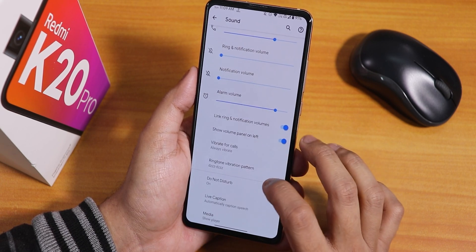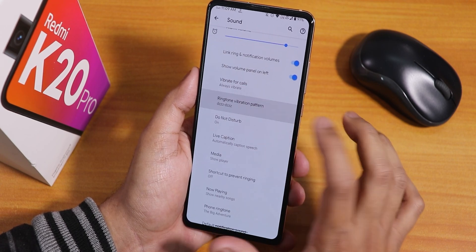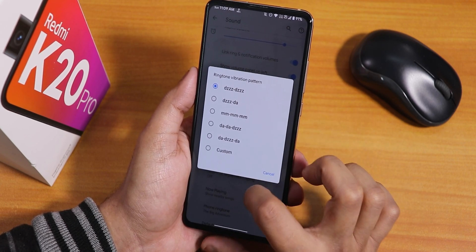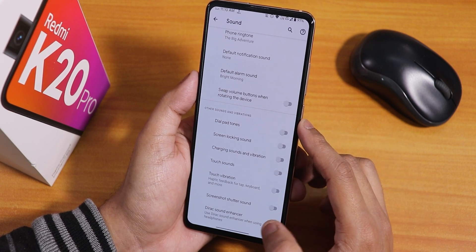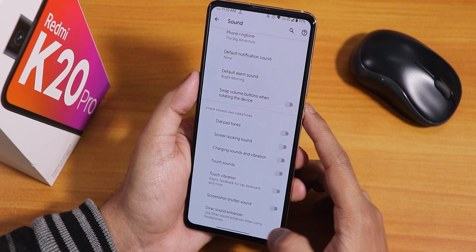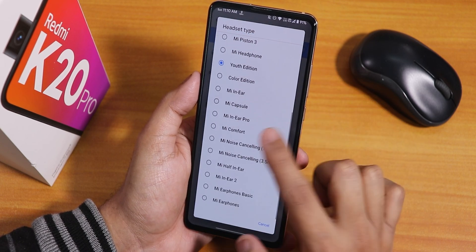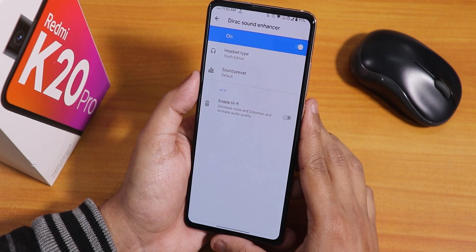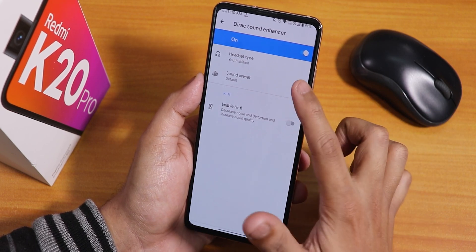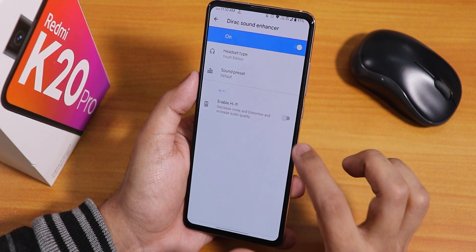In sound settings there's a link ringtone and notification option, show volume panel on the left side, ringtone vibration pattern, dial tone, screen locking sound, charging sound, screenshot sound, and more. There's also MI Audio Dirac — setting it to youth edition gives really great sound quality via headphone jack or Bluetooth. You can also choose from various sound presets and there's hi-fi audio Dirac as well.